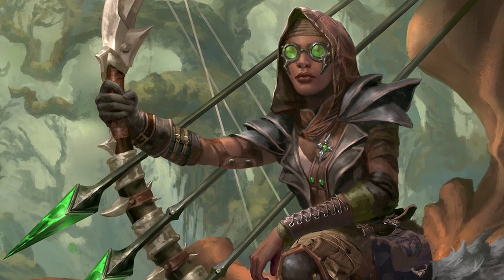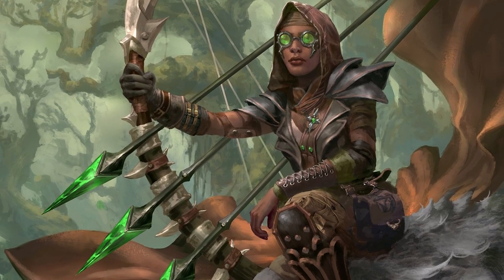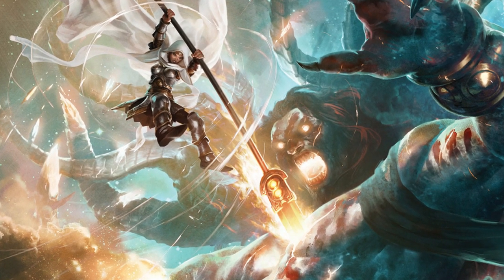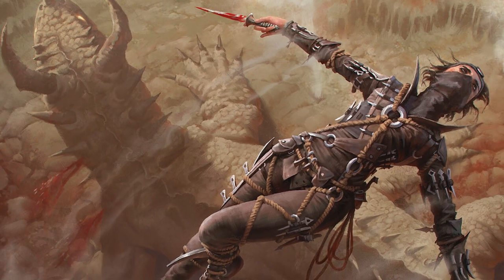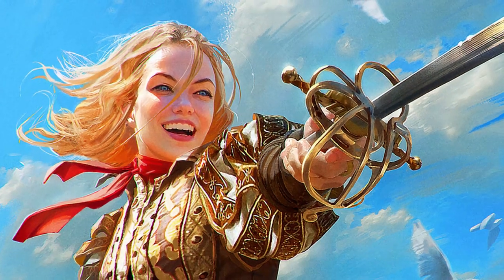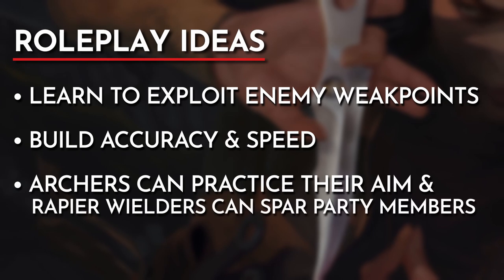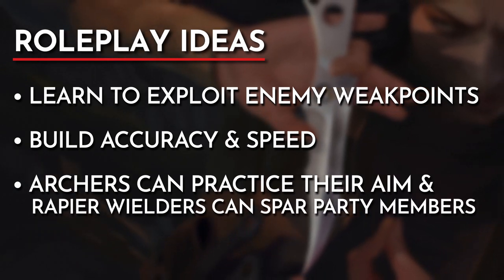Incorporating the Piercer feat into your roleplay is similar to my ideas for Crusher. Your character could spend some time studying the anatomy of humanoids and monstrous creatures to exploit their weak points. Strength characters using spears or other melee weapons with the piercing damage type can emphasize using force behind their attacks, attempting to stab through their enemies. Dexterity-based characters can easily be shown practicing their accuracy and speed. If your character is using a bow, they can spend their downtime practicing their aim. In the case of a spear wielder, having them fence against other party members or even a teacher can lead up to mastering their skills to pick up this feat. They are mastering this skill, pairing their wit with physical force or accuracy.